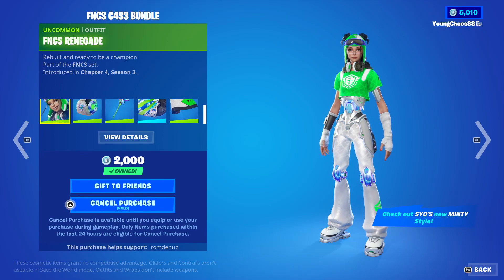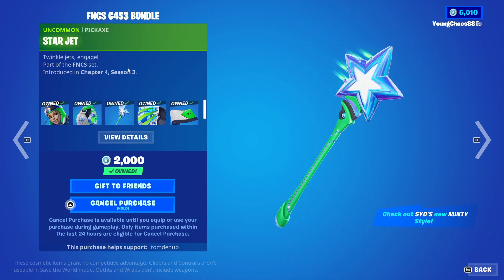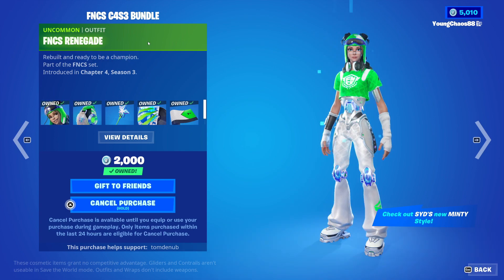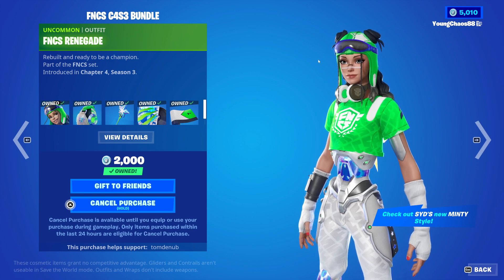You could earn the skin and pretty much the entire bundle for free. However, if you didn't place well enough, you can just buy it in the item shop. Pretty cool. So a total of 5 items. We have FNCS Renegade outfit at 800 V-Bucks. We have Champions Rucksack wrapping at 200 V-Bucks. Starjet wrapping at 500 V-Bucks. I believe most of these are reskins, especially the skin right here, which is a reskin of a skin we received last season.